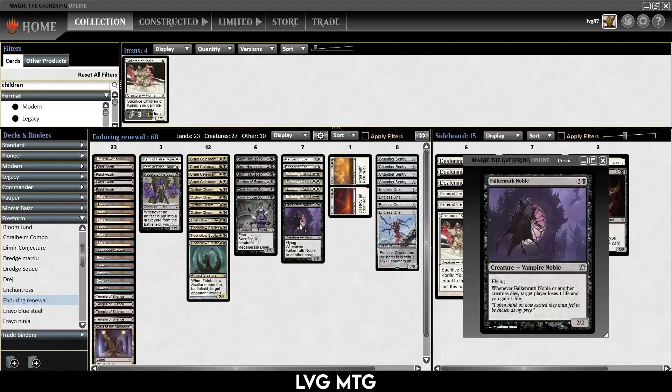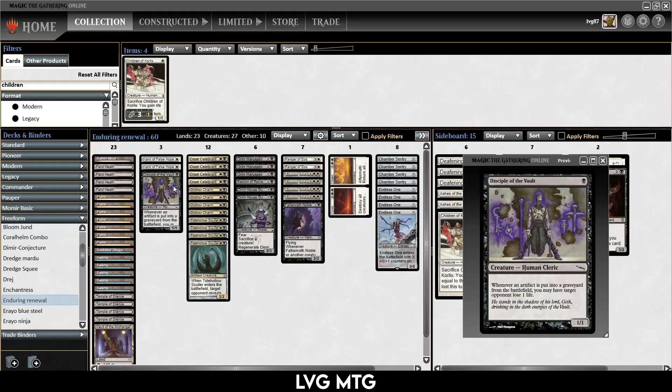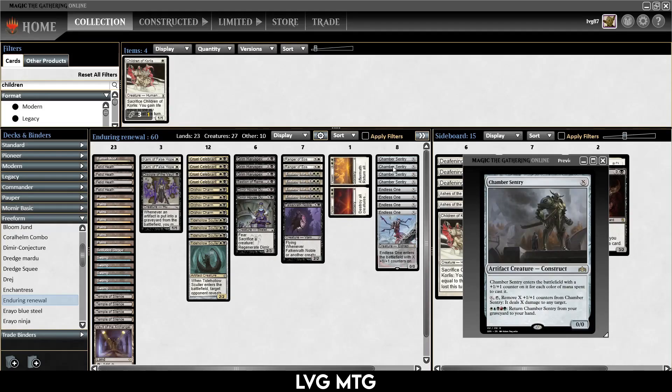For example, Falkenrath Noble is a 4-mana Blood Artist with flying — they lose a life every time a creature dies. We have Cruel Celebrant, which is a 2-mana black and white 1/2 — whenever a creature dies, you gain a life and they lose a life. We have Disciple of the Vault, which makes them lose a life whenever an artifact dies. That only works with Chamber Sentry, but we'll get to that later.